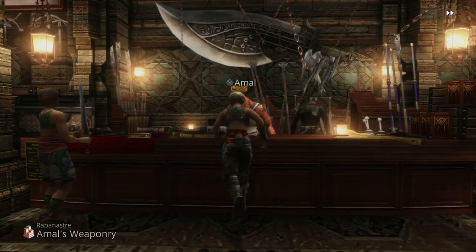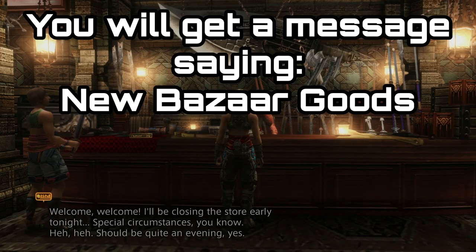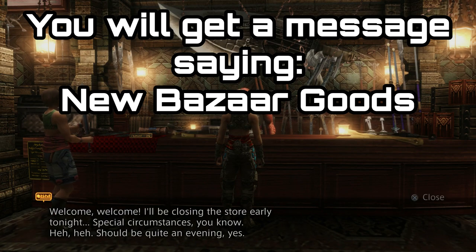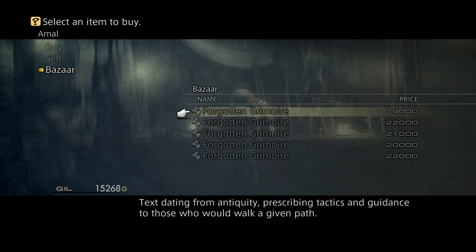The Knight's Monograph increases the rarity of loot coming from giants and insects. With the vendor interactions, there's no need to keep track of how many times you've spoken to them, because once you reach the certain amount of interactions it'll actually come up saying that new items are available in the bazaar.